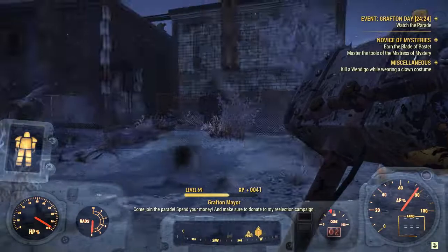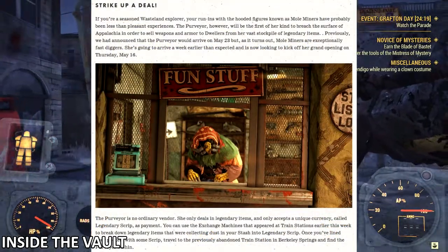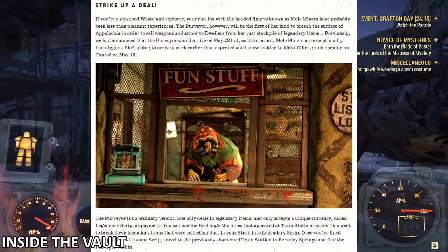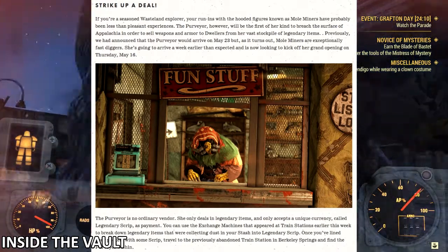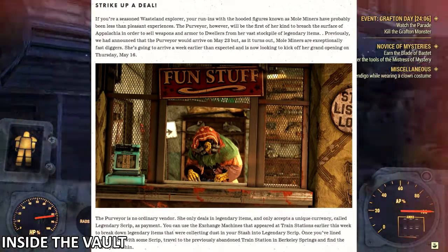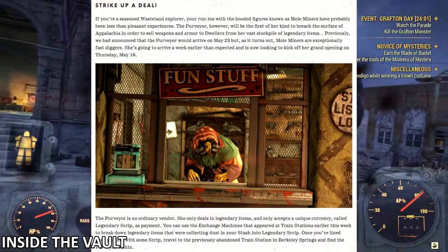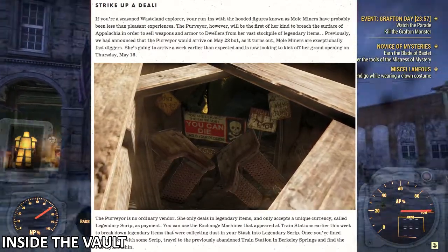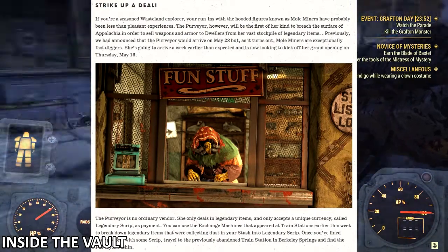Bethesda goes on further in Inside the Vault saying: if you're a seasoned wasteland explorer, your run-ins with the hooded figures known as mole miners have probably been less than pleasant experiences. The purveyor will be the first of her kind to breach the surface of Appalachia to sell weapons and armor from her vast stockpile of legendary items. Previously announced for May 23rd, she's going to arrive a week earlier than expected and will now kick off her grand opening on Thursday, May 16th.